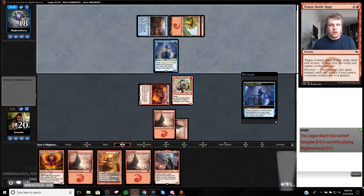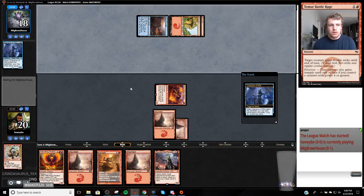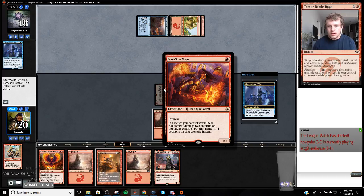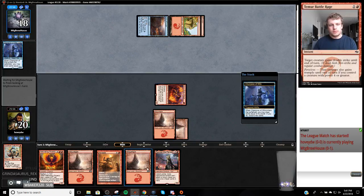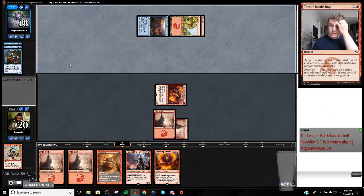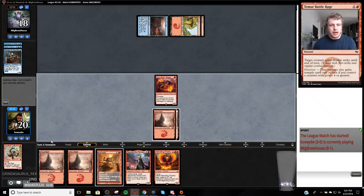With the trigger, this is going to give it a minus one, minus one. Its power is reduced, so it deals one damage and draws a card, and then they discard two. So they lose card advantage there, which I mean this deck doesn't really care about, but...